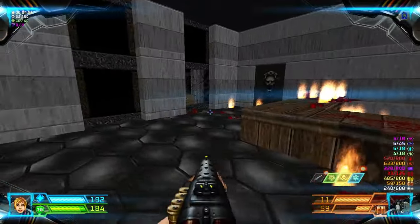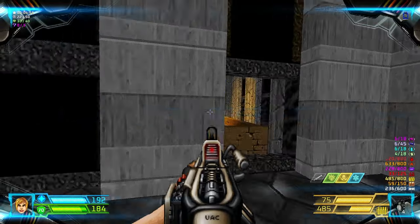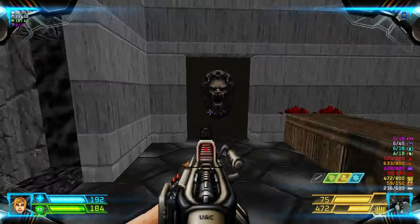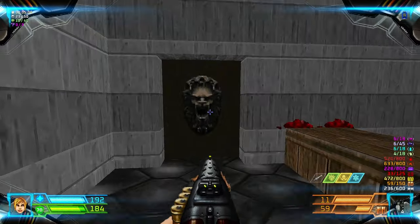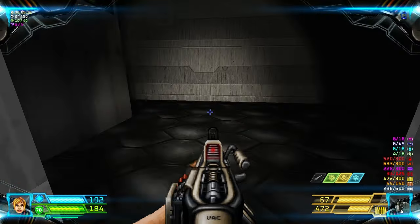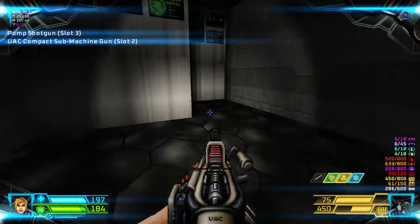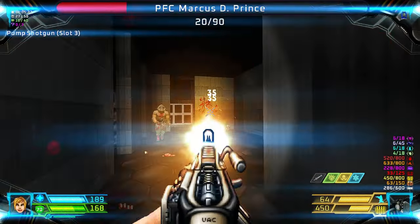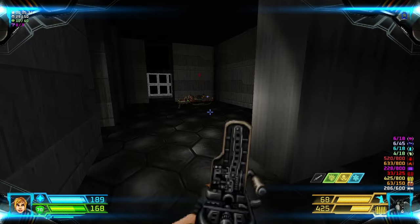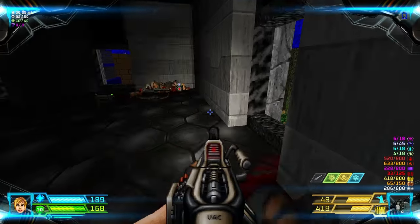Grab the computer area map here. From here you can snipe some enemies. Click this lion head switch and then it's dark in here. Go through here — you can kill some enemies over here.